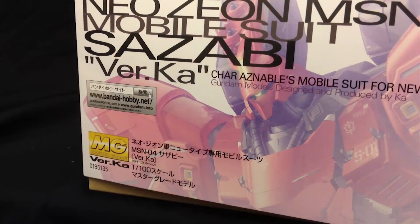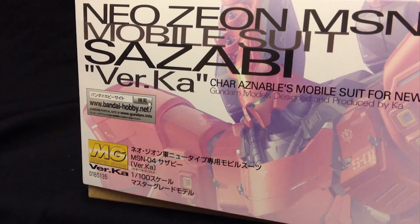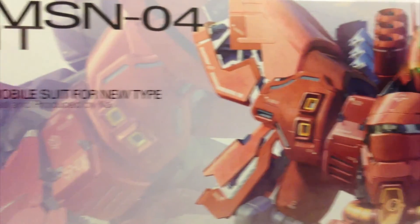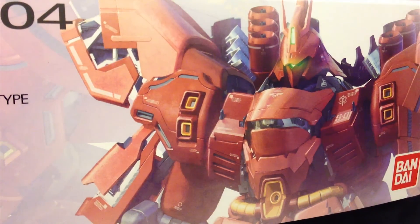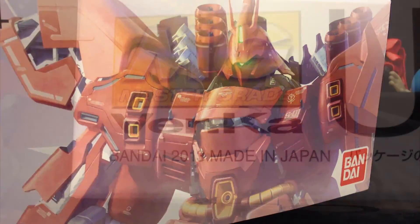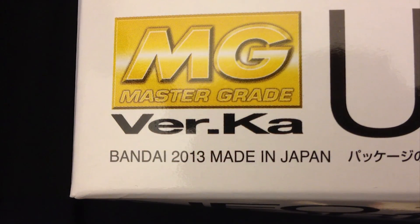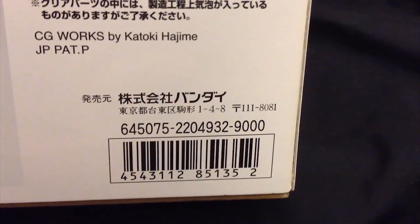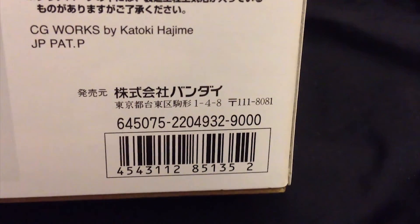The front and the back of the box are pretty much the same in terms of the box art, looking almost identical — pretty much the same shot we saw on the cover, with that Bandai logo over there. This kit was released in December 2013 during the holiday season and retails for an astonishing 9,000 Japanese yen.